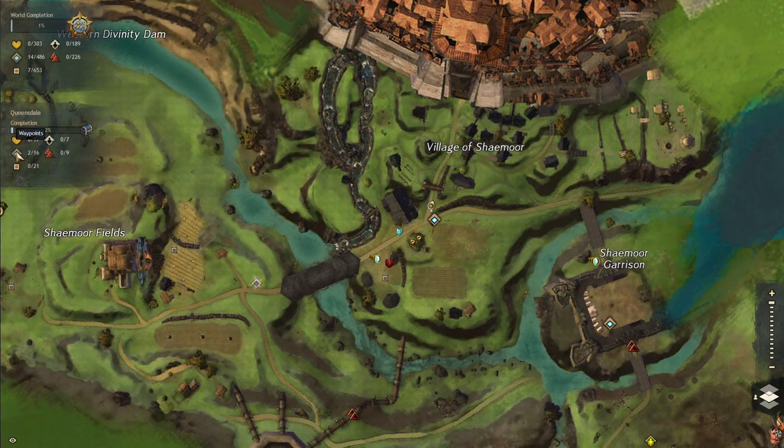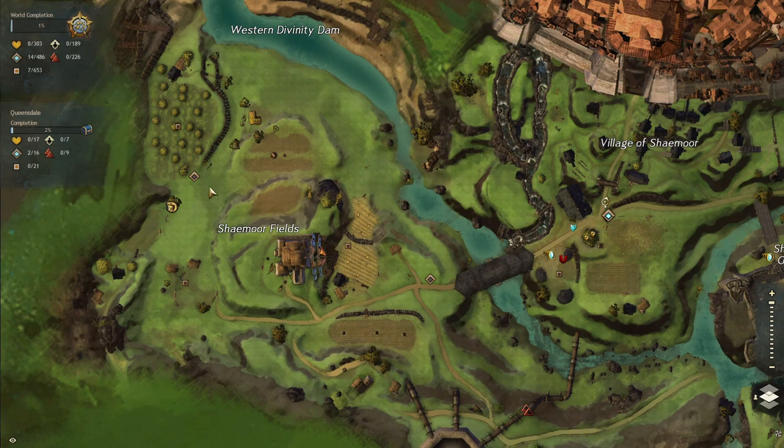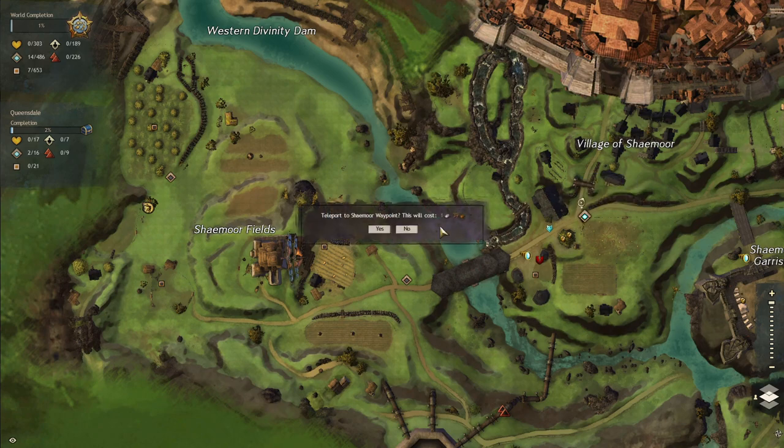We also have waypoints. When you unlock a waypoint, you simply have to walk over there and then you can use it as a teleport. For example, I can click on an unlocked waypoint and teleport to it instantly. This enables fast travel in the game and it's really cool.